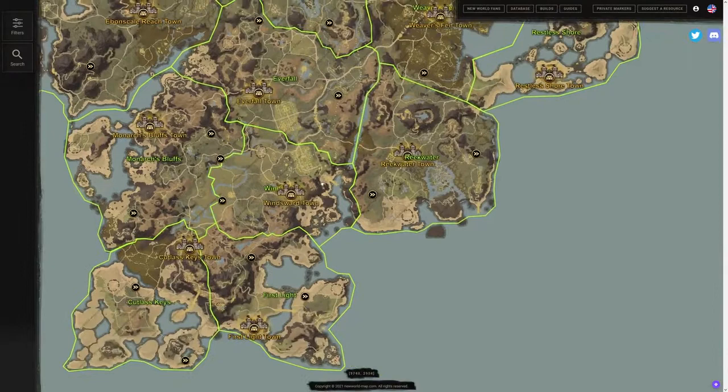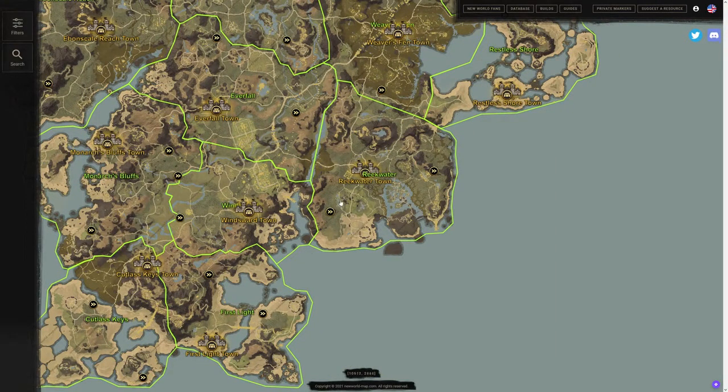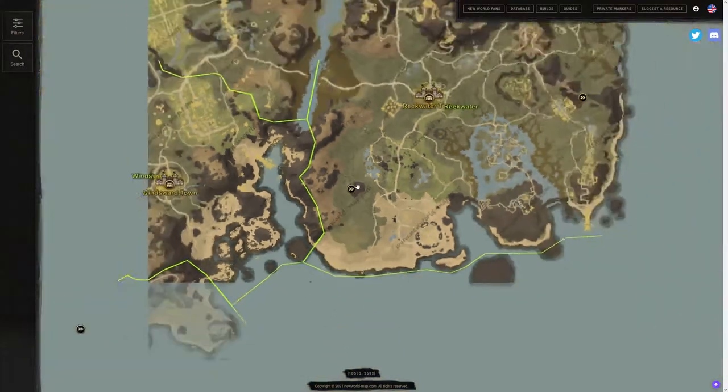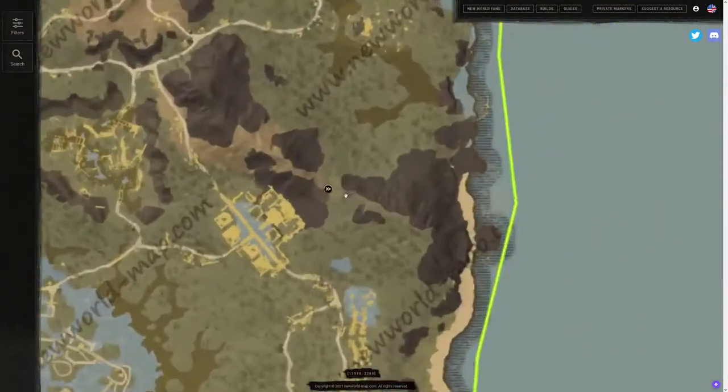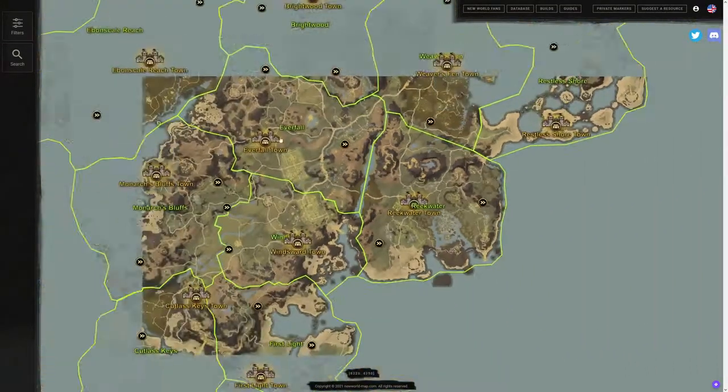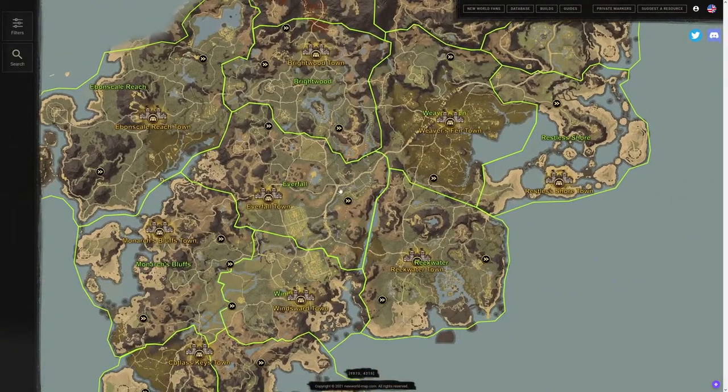As we continue on, we have Reekwater — a level 60 zone. You probably won't be able to utilize this one too early on, but we have one on the west side of this rock in Reekwater, and then one on the east side of this rock over here in Reekwater. Like I said, it's a level 60 zone, so you probably won't be able to utilize that one too early into the gameplay.